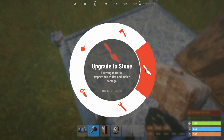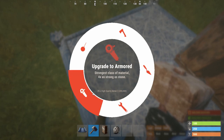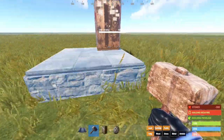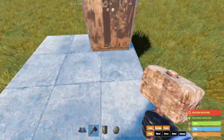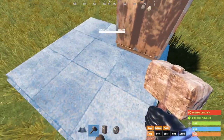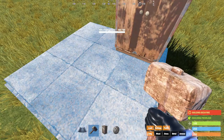Let's go ahead and upgrade that. Usually stone works, but if you're really paranoid you can go all the way to armored. Traditionally, because it's very hard to break into a base like this, by the time someone's over here they can already just break into your tool cupboard — so a stone floor is usually good enough, and that's going to keep the build costs down.